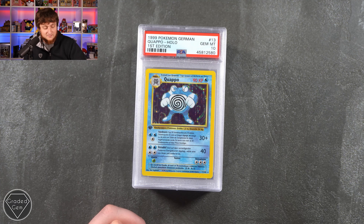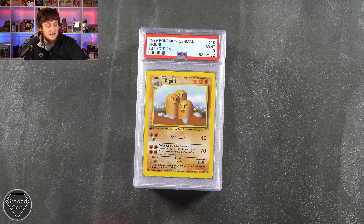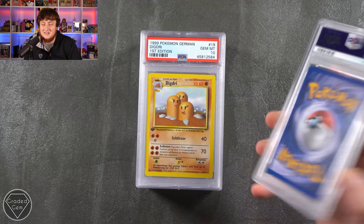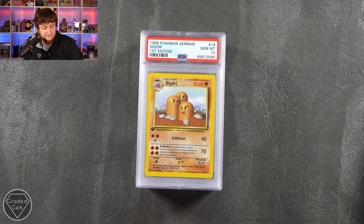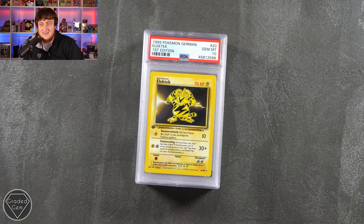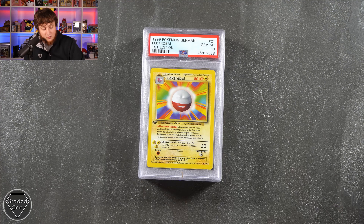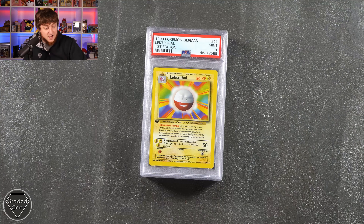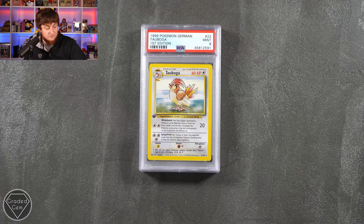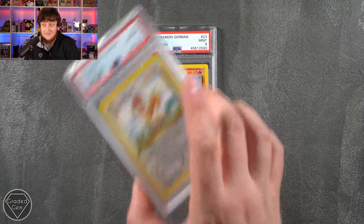Cloyster Gem Mint 10. Then move on to the Bibor Gem Mint 10. The Dugtrio Mint 9, Gem Mint 10. Digdree — I do actually prefer Digdree over Dugtrio. We've got a few copies of that one. The Electrode Gem Mint 10. The good thing is when you are sending in those duplicates, you are more likely to get a Gem Mint 10. If that's the set you're going after, those are the ones you want to keep. So if you've got some Mint copies, might as well get them in.